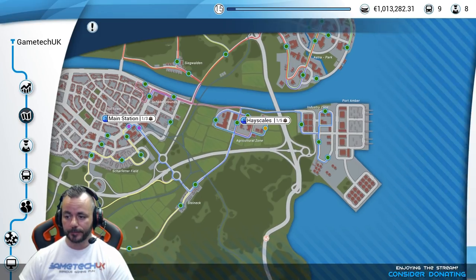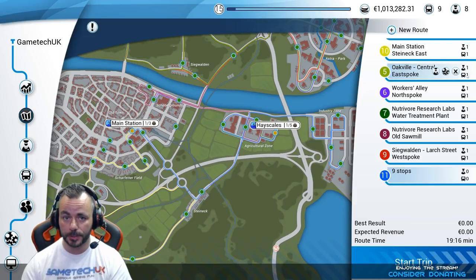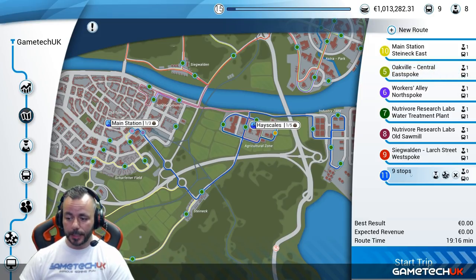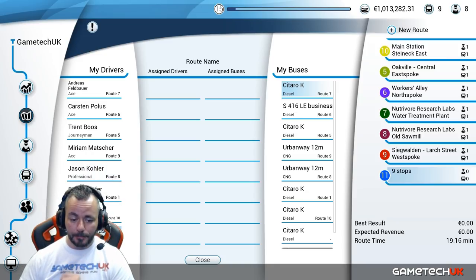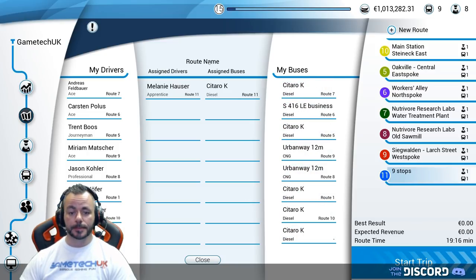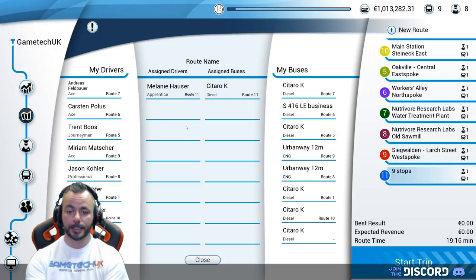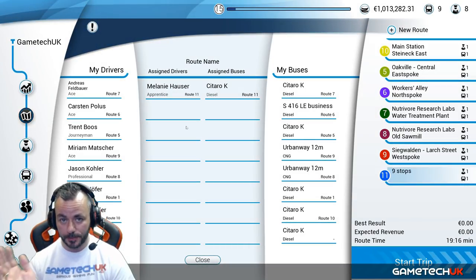This is a route starting from the main station, going down and up into the agricultural zone and into the industry zone — nine stops total. If we click Save, there it is. You can see from the other icons that I've got one driver and one bus on those routes, and you can employ more drivers per route too. The one we just created has no drivers and no buses yet. Click Assign Driver — Melanie has a dash so she has no route. Click her once and she goes up to Assign Driver. The Sataro we just purchased has no route, so click that and it's assigned. Melanie is now assigned to drive the nine-stop route in the Sataro.